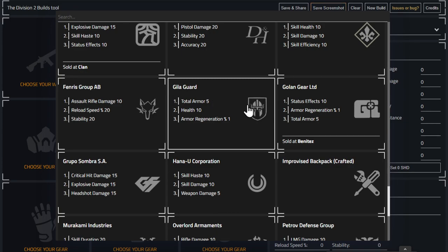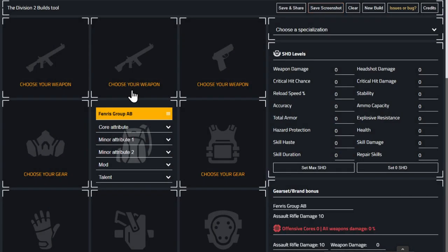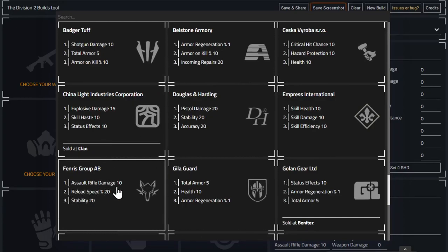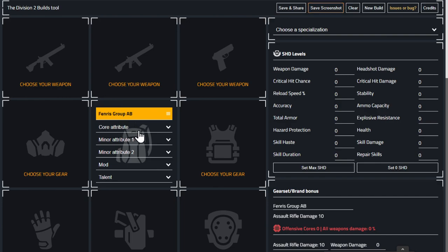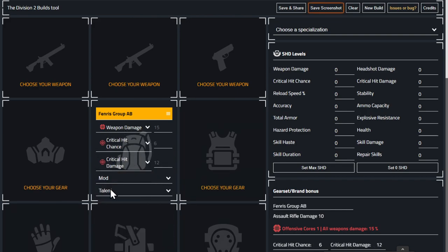We'll start with the backpacks — they're probably a little bit easier. If you pick the Fenris backpack, the core attribute you want is weapon damage. You're picking Fenris because it gives you assault rifle damage of 10 percent — that's why we're picking that one. Weapon damage at 15 percent.